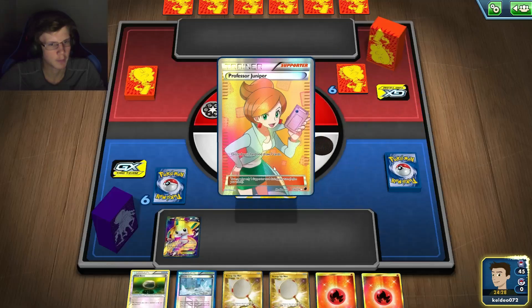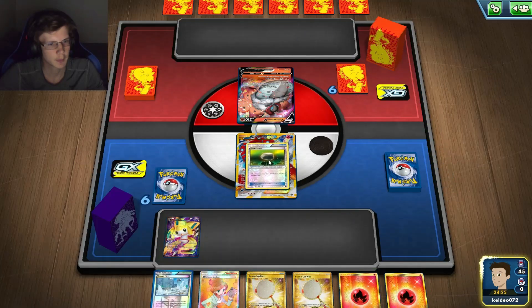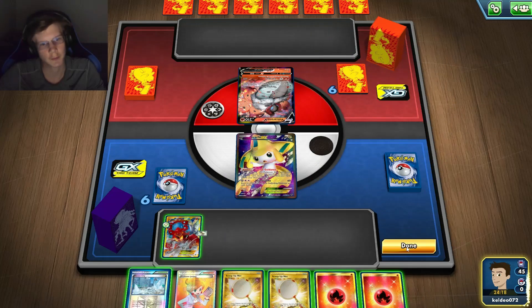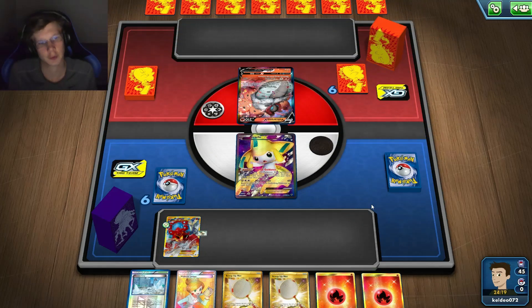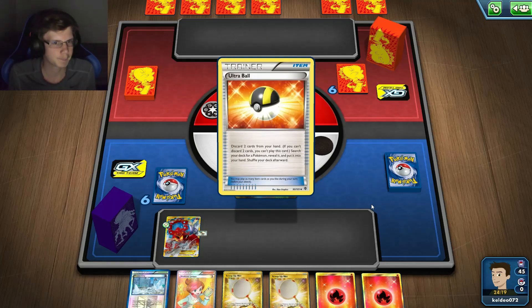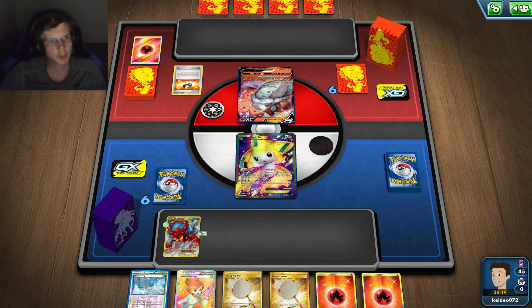I can Juniper — I'm going to use all these with this Volcanion. I'll do that, do that, and then retreat. He's not going to use this on me, so I should be fine. I mean I could possibly get a good next turn — this game is not over, even though he's going to take two prizes off that.